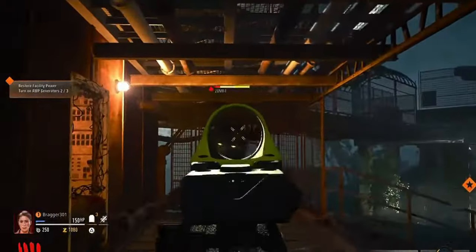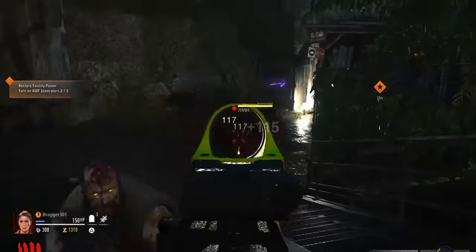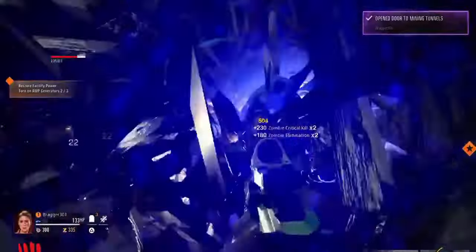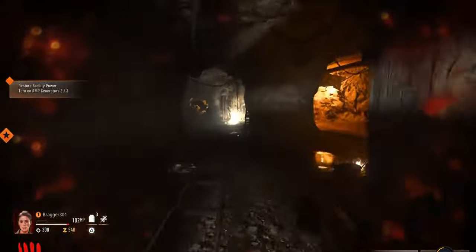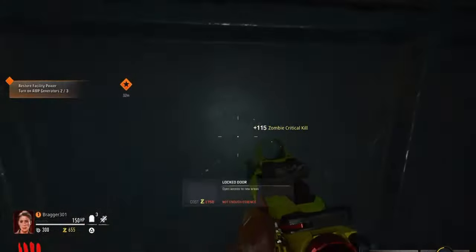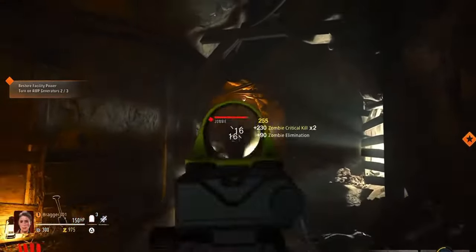Follow that staircase all the way down until you reach a door that you have to blow up. If you get stuck down there, it's okay to head back up and grab some more money. Once you have enough, you can open more doors. In my run, I struggled and didn't reach this point until round 10. It's better to complete the first two boxes and try to earn enough money along the way. If you get stuck, you can go back up top, run around, and collect salvage.